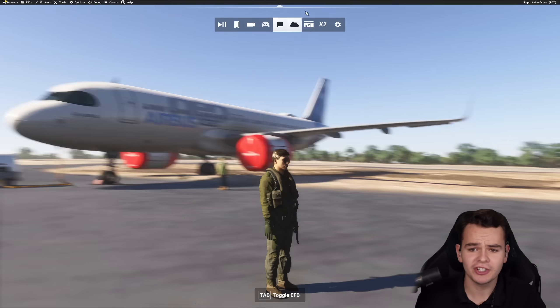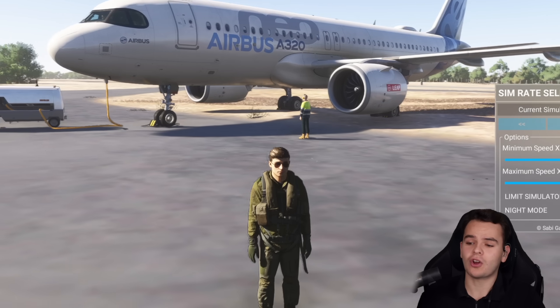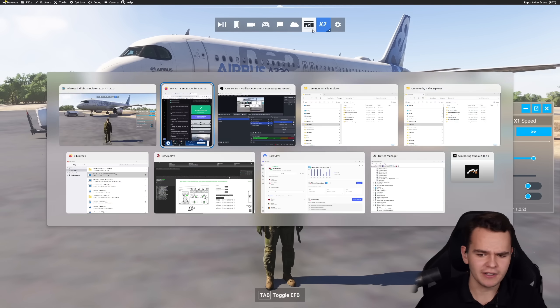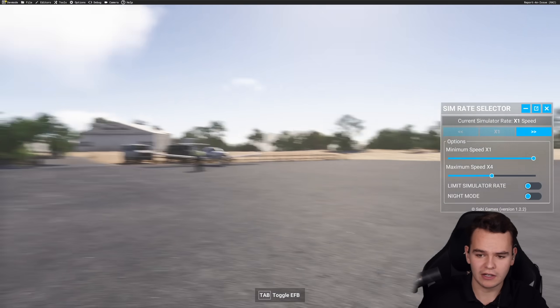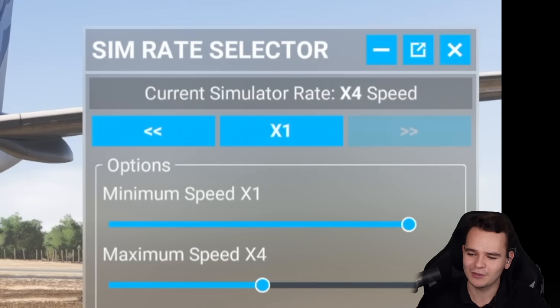I thought it would be a fun challenge to do some proper flying — hand flying with an increased sim rate. For that, I've installed a plugin called Simrate Selector. Here you can very much hands-on select a speed, whatever sim rate you want this to run. You can download it on flightsim.to and it already works with Microsoft Flight Sim 2024. Look at the beautiful Santa Catalina airfield — we're in front of our A320. We can do times four speed, or even times 16 speed, which shall be crazy.